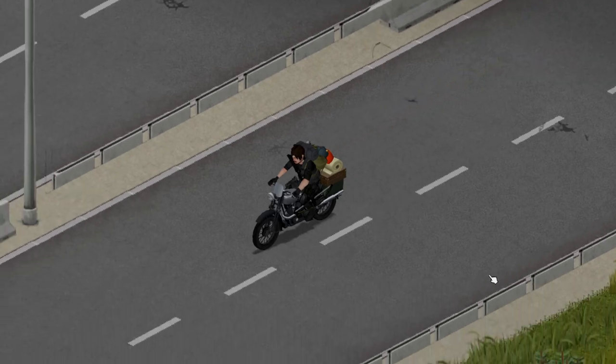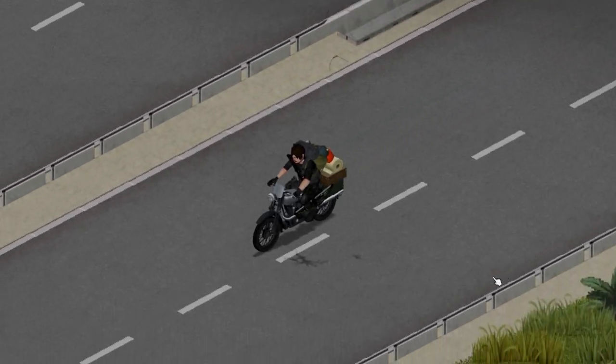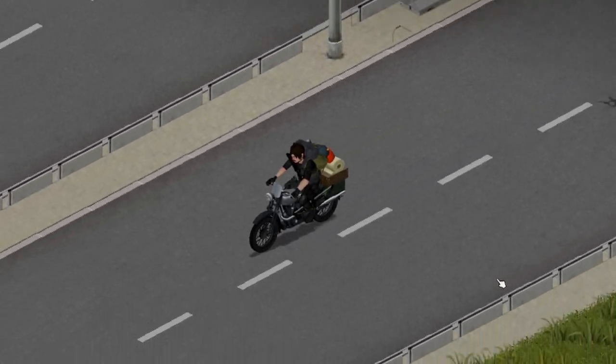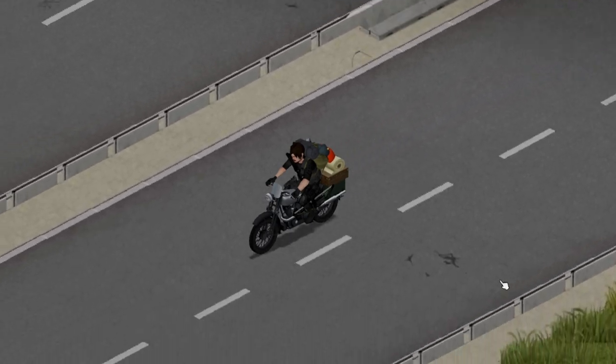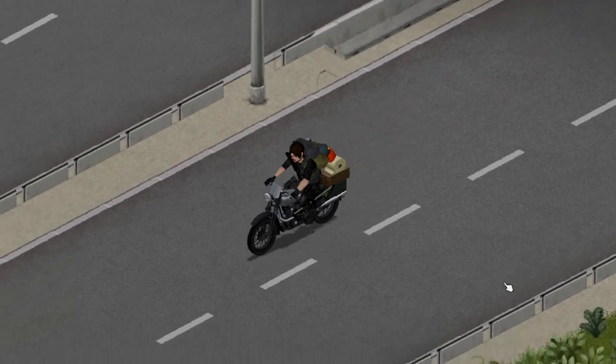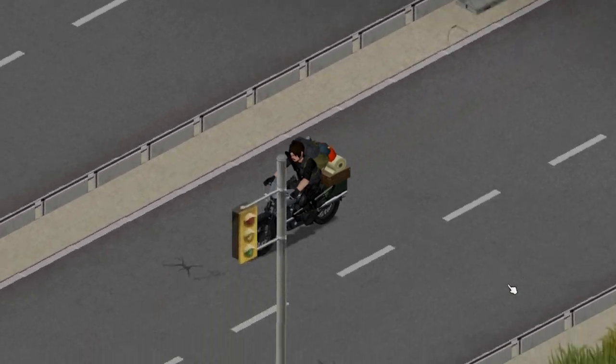But what makes this bike truly special are its storage features. The bike comes equipped with two storage containers on either side, a storage box on top, and even a tent kit for when you need to make camp. This makes it a great option for nomads who need to carry supplies and equipment with them on the road. The bike is also highly maneuverable, allowing you to navigate around obstacles and avoid danger.